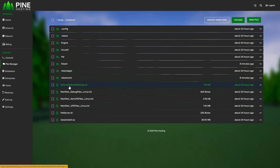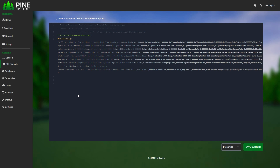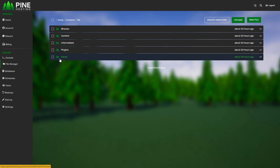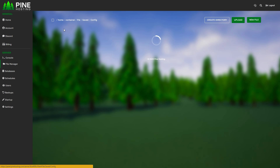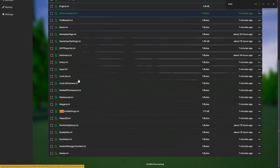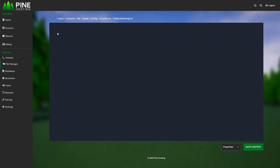Head to File Manager and you're going to see 'DefaultPalWorldSettings.ini' — open that and copy these settings using Control+A then Control+C. This is the default settings file so you can't make changes here, they won't apply. Then head to 'Pal/Saved/Config/LinuxServer' and look for a file called 'PalWorldSettings' — it's easy to use Control+F to search for it.